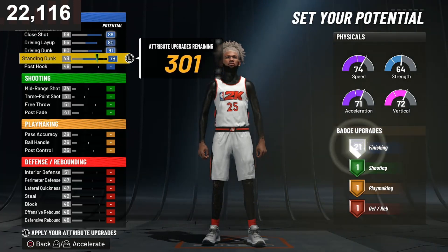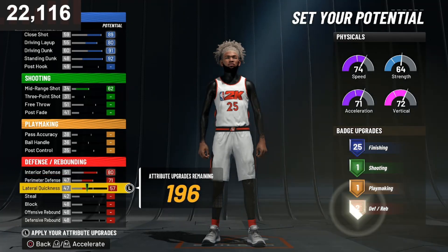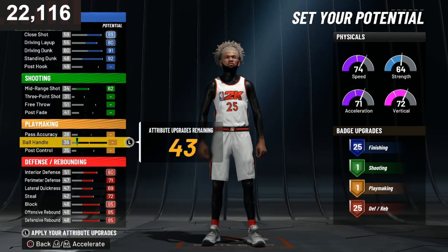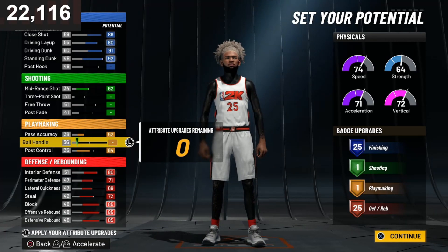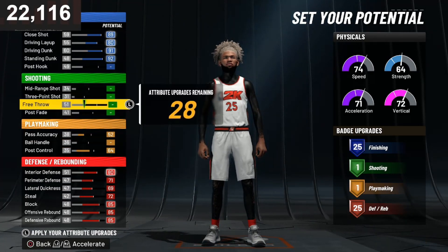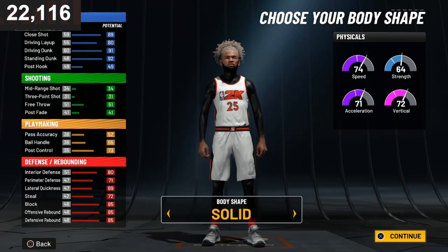You're gonna upgrade driving dunk and everything here until 25. Mid-range — you could probably shoot with that. Max out all your defense. You don't need as many defensive badges as you could. Then upgrade your pass accuracy and post control. This badge setup right over here is only for rep — don't get it confused. If you want, you could go with six playmaking, but if you want that mid-range shot I'll go with the more badge setup, since people look at builds by whichever one has more badges.